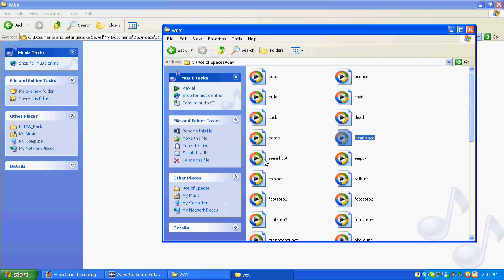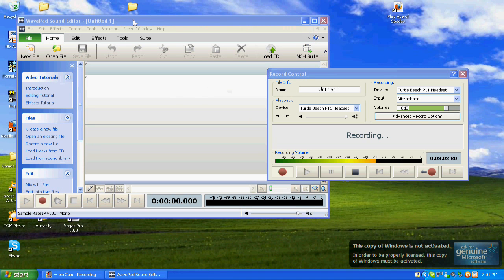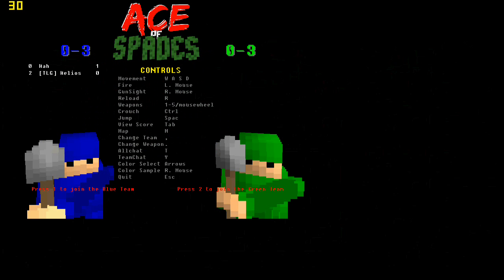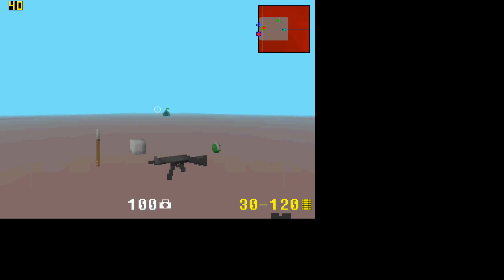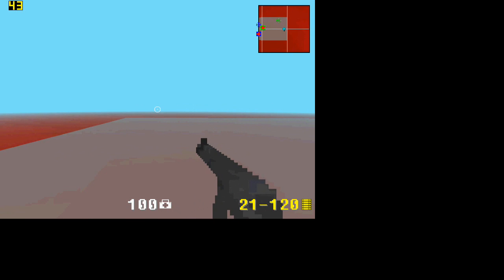Since I am recording in Hypercam I will try to go into the game to show you. Click on Ace of Spades, click on whatever server you want — Epic Spades. You click the one you want, and as you can see: Press 2 to select SMG, Press 1 to select the rifle. Press 2 — there you go, it's the MP5. I had it on ACOG before; now it's on the normal scope. So there you go, that's how it works.